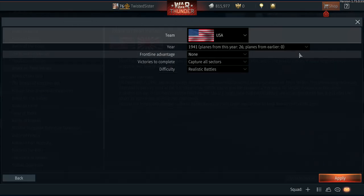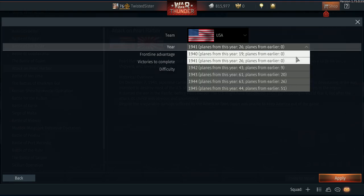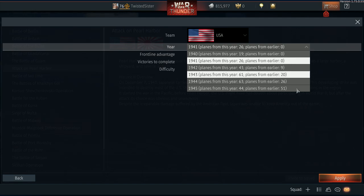Now this is where it's important. You need to click in 1940. It says planes from this year, 26 planes from earlier. I tried to click in 1940 and it didn't have them, which cracks me up because actually the P-40C came before the P-40E.